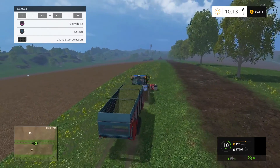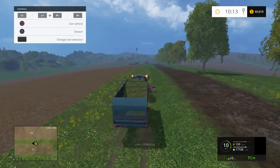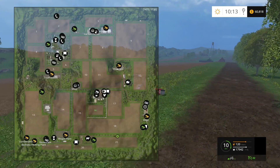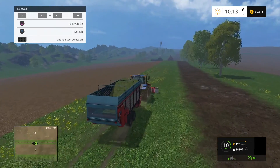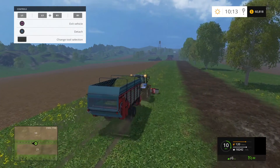There's not a lot of logging to be done on Westbridge — I mean, there's these trees here, but it's not a logging map. There are no designated logging areas. So we need to get priority one on biogas.